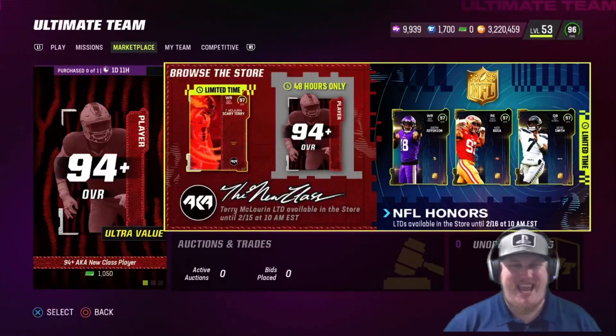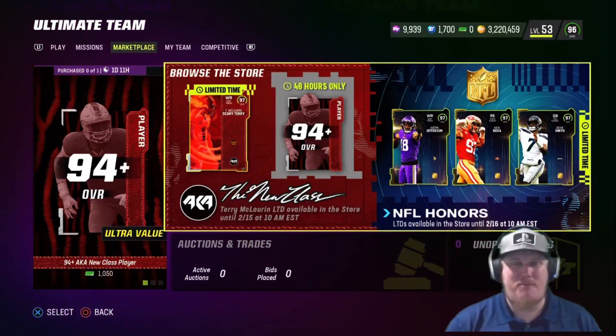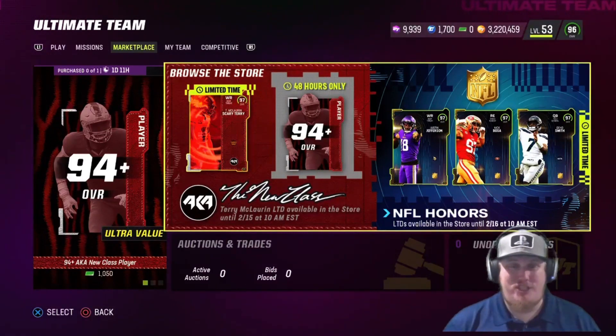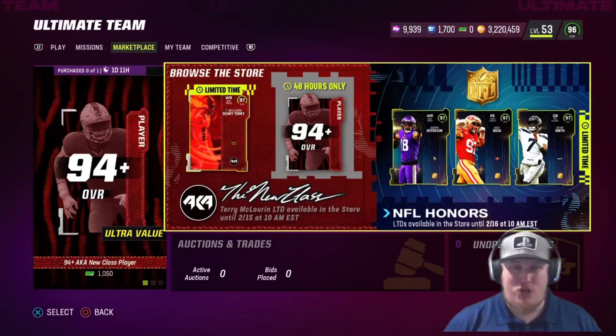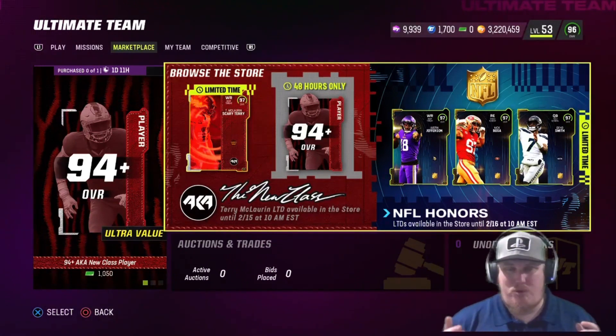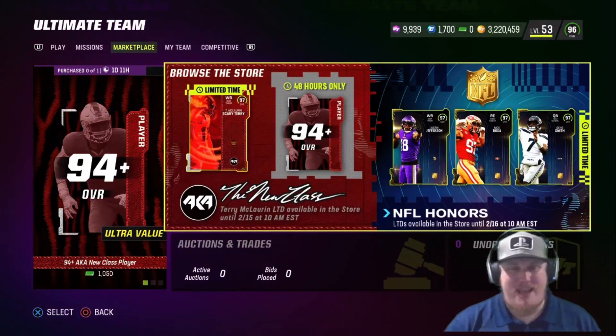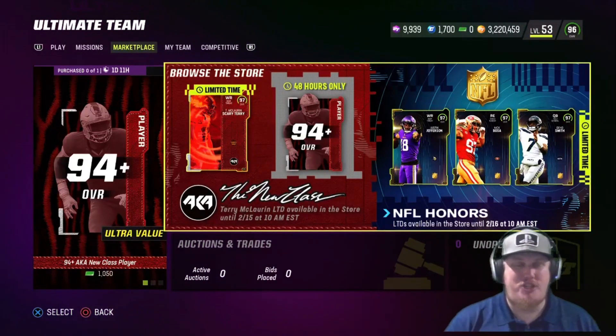Welcome in everyone, the king is back with another AKA New Class release — three new player card items to talk about today, including one LTD that you see on screen here. I'm really enjoying the card art and everything going on with this AKA program, whether it was original AKA or this AKA New Class. I think this promo is one of the best EA has put out in Madden for years — the card art is beautiful and the animations are amazing.